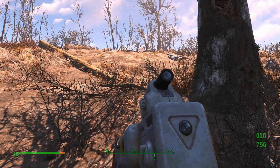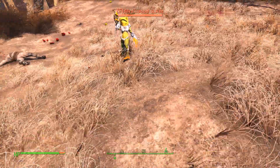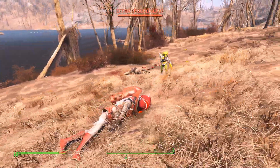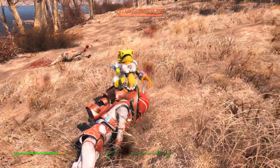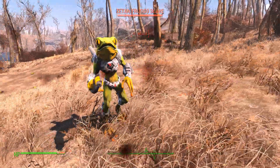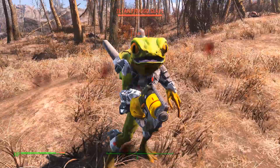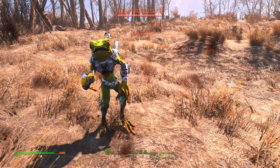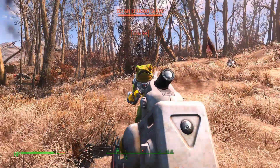But wait, there's more. They have a little slave race they send in as cannon fodder. They're like little frogs - look at them. You almost don't want to shoot them. They're weakly armored and armed.